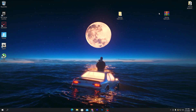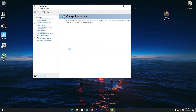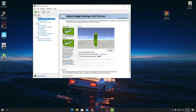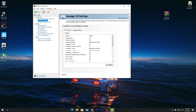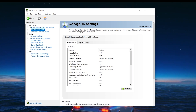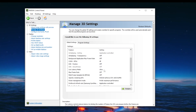Now I'll show you the best settings for the NVIDIA Control Panel. Right-click on your desktop and go to NVIDIA Control Panel. First, go to 'Adjust Image Settings with Preview' and set it to 'Use the advanced 3D image settings'. Then go to 'Manage 3D Settings'. First, turn off Image Scaling — a lot of people use it but it's completely useless, so turn it off. Then scroll down to Low Latency Mode and set it to Ultra.